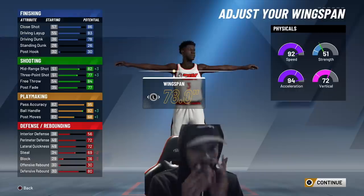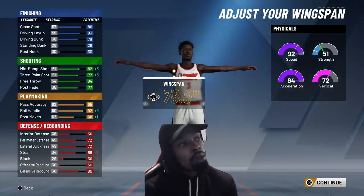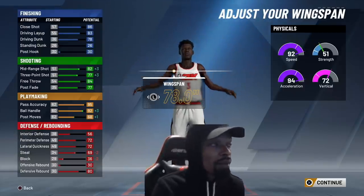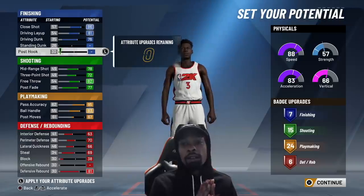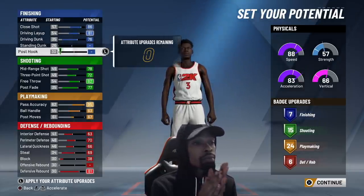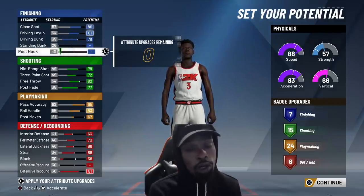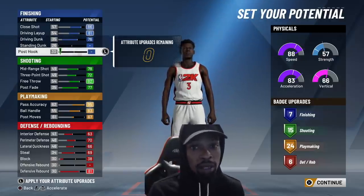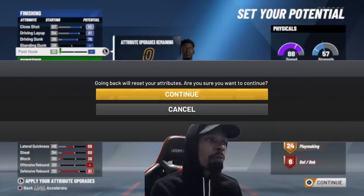Voila — it's amazing. At 6'6 across PG, SG, and small forward: 77 on the 3, 82 on the mid range, 92 on ball control, 92 on speed, 94 on acceleration, 72 on perimeter defense, 72 on lateral quickness — the same attributes. The difference is the potential badge upgrades — it's an illusion. 52 potential badge upgrades on the small forward, 60 on the shooting guard, 62 on the PG. In my opinion, pick up the PG or the shooting guard.